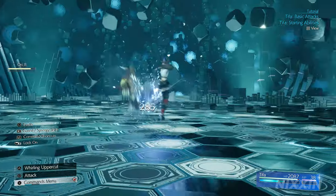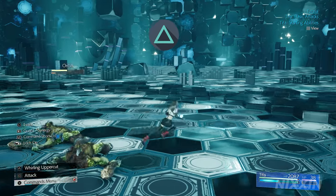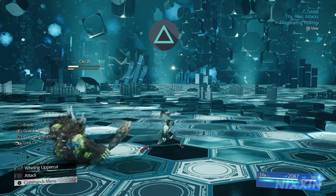Each character has a unique attack that can be executed by pressing triangle. Tifa's unique attack at chi level 1 is a whirling uppercut — she will charge her attack and launch the uppercut before landing back on the ground.